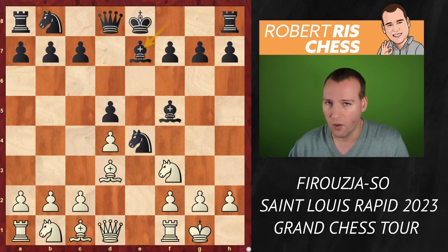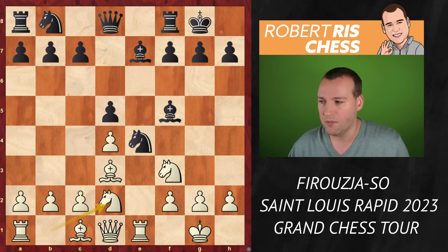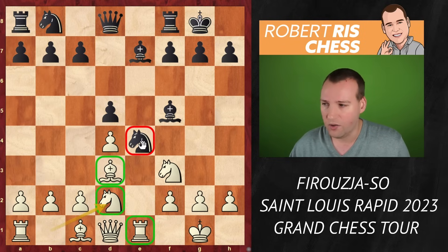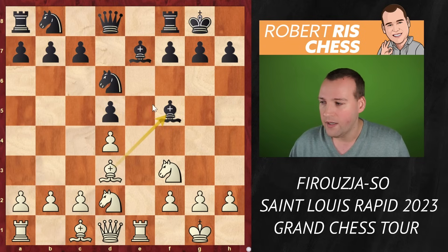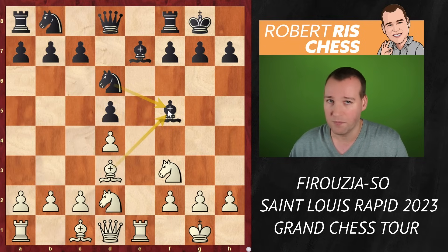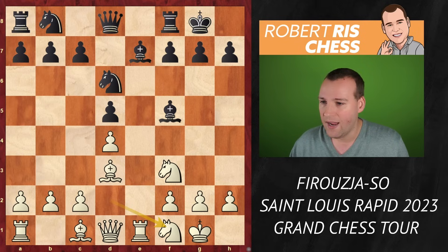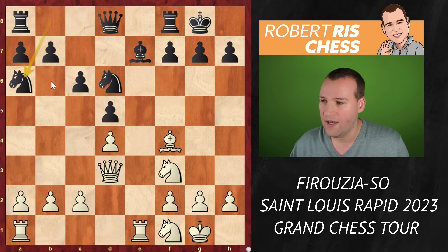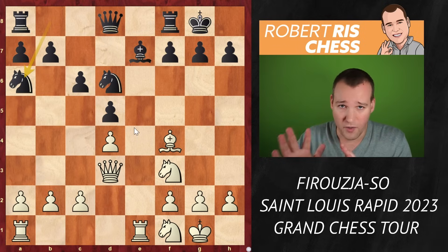Castling kingside, bishop e7, rook e1, black castles. And now white plays the move knight e2. So here we see that rook, bishop, and knight are all attacking the knight on e4. Black has a choice — may take the knight on d2. But the main theoretical continuation is to play the move knight d6, offering the exchange of bishops. White can take on f5, or continue developing with the move knight f1, so that after bishop takes d3, you can take back with the queen, which is more actively placed. c6 is played, now the bishop comes to f4, and black continues developing with knight a6. This is all well-known modern theory.